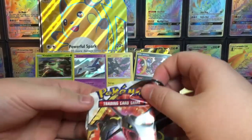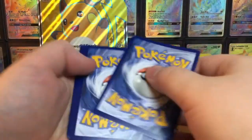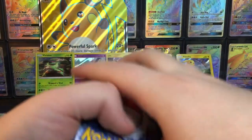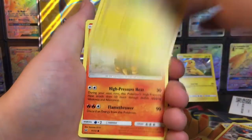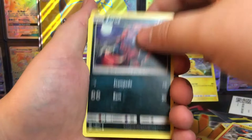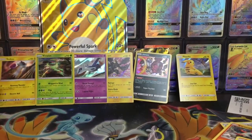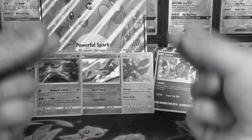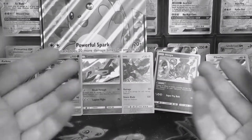Alright, final pack. Hope this is a good one. Please don't be five duds. Cards: Leaf Energy, Scrafty, Double Colorless Energy, Great Ball, Minun, Torkoal, Ivysaur, Zorua, Plusle... and shucks. You're busting my balls, Raichu. What are you doing?